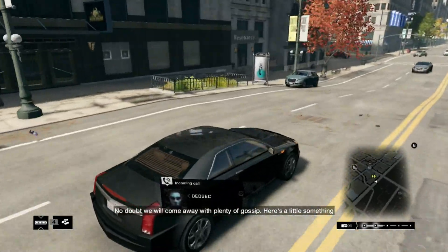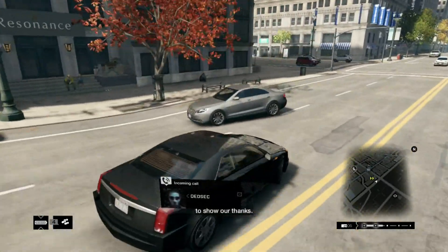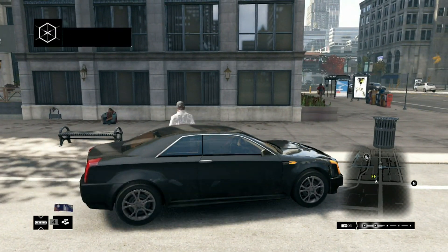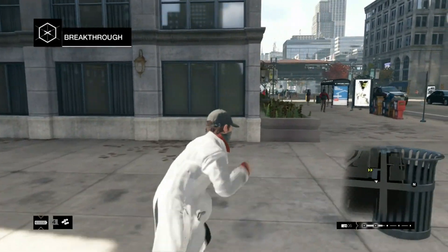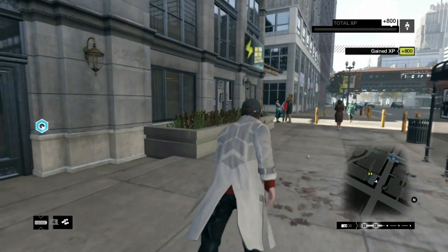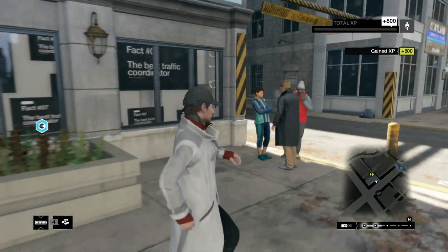Escape successful! 'Thanks to your special brand of chaos, we now have invitations to the party. No doubt we will come away with plenty of gossip. Here's a little something to show our thanks — make sure you put that gossip to good use.' Breakthrough mission complete. 800 experience.